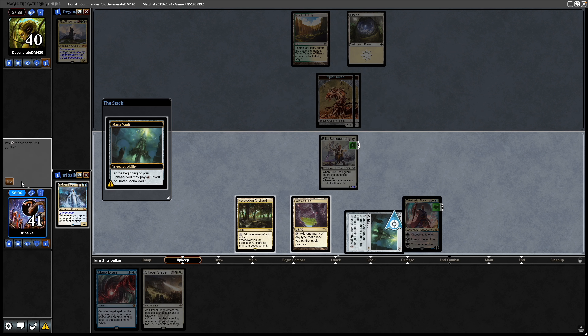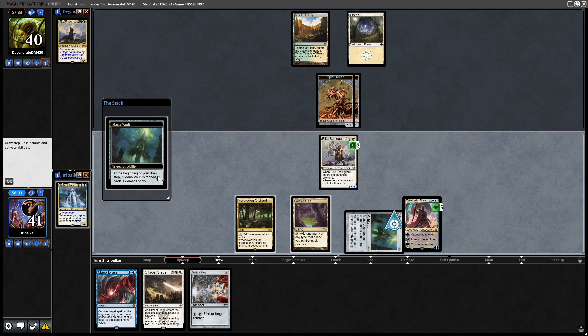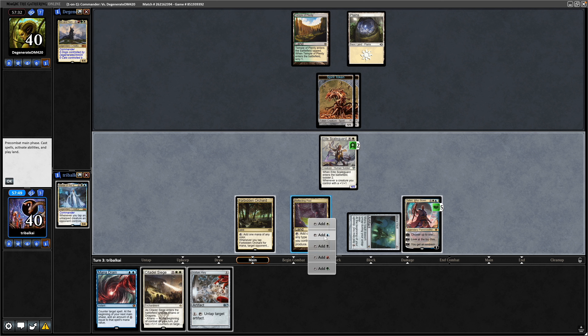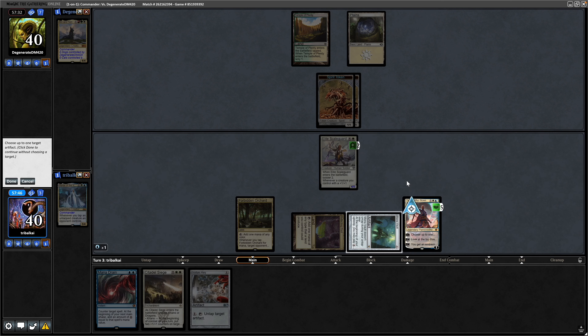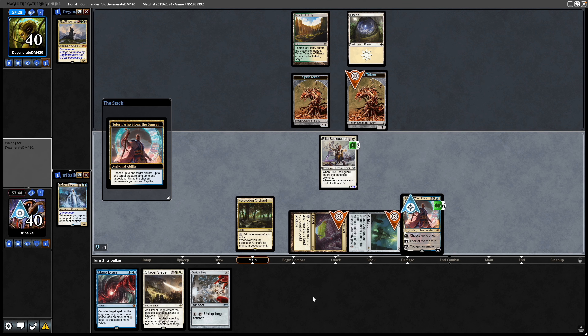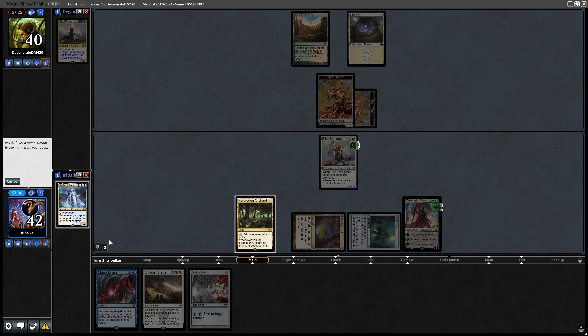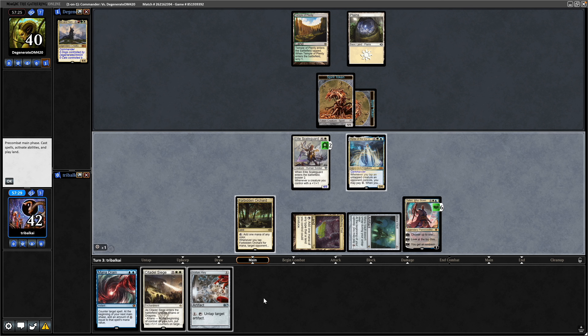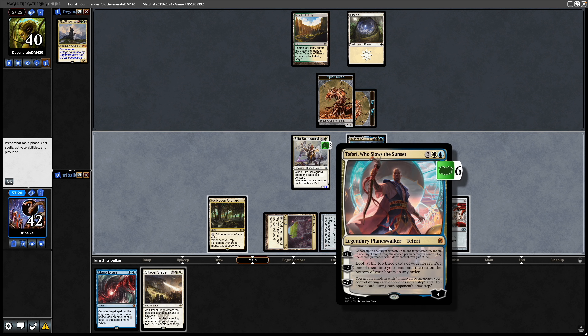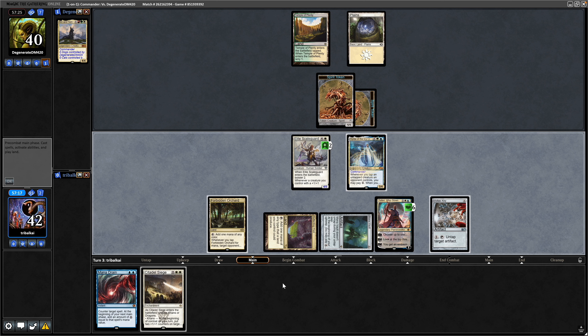Teferi can untap our Mana Vaults so I think we're fine going for that, but they will have two power to swing in at our Planeswalker. So maybe we just go for the Elite Scale Guard so we can actually block. Turned out to be not a terrible draw — it has Bolster 2 and puts a couple of plus counters on itself. We'll float a blue mana with the Reflecting Pool and tick up on Teferi again, tapping the Spirit token and untapping both of our things. That means we can get our commander down and throw out the Voltaic Key too.